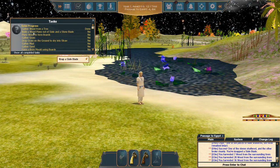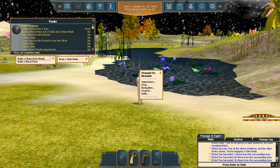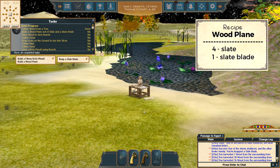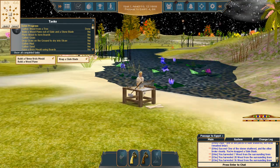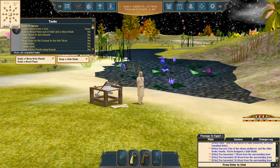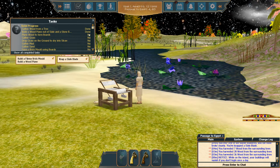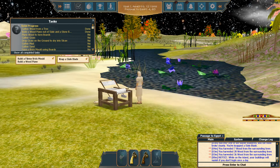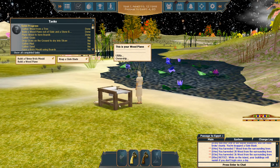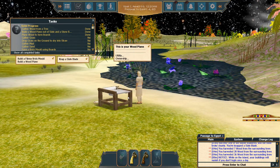Our next task is to build a wood plane. Click on yourself, then Projects, and let's pin this since we'll need it again. Build a wood plane — it's going to pop up right on top of you. No worries, there's no clipping in the game. In the top left there's a little build menu; you can use the arrow keys to move it around, spin it, and place it however you want. Click build and we've got ourselves a wood plane. Now plane a piece of wood into a board — it goes through an animation, and to update the window you have to click on it again. Plane another wood into a board.